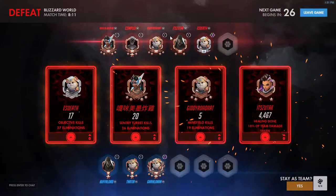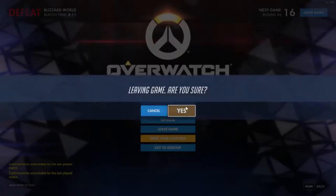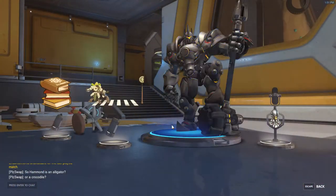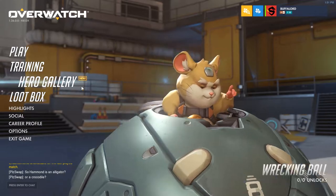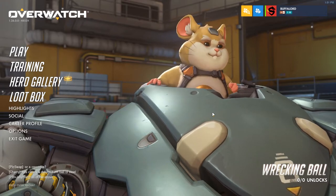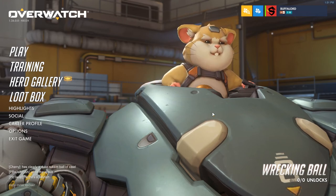That was an amazing game. They've also introduced a new thing called Endorsements — though they appear to be disabled for the PTR. Three whites and a blue for loot — of course, that's how it ends. Well, that has been Wrecking Ball, or Hammond, the new hero — the 28th hero added to Overwatch. Thank you all for watching. If you enjoyed, please like and subscribe — I'll catch you guys later.